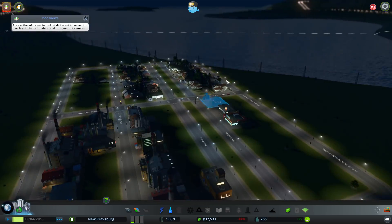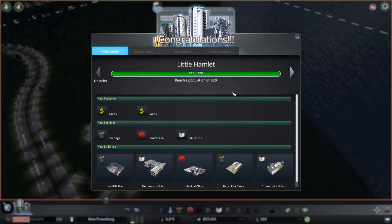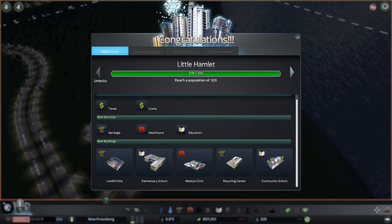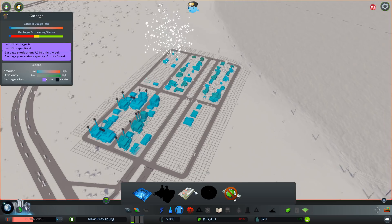Who doesn't like a beautiful ocean view like this — covered by power lines? And there we go, we are a little hamlet. Which means we now have access to taxes, loans, garbage, healthcare, education, landfills, schools, clinics, recycling, community schools, and so on. Let's take a quick look at some of that stuff — we do need to get some garbage collection going at some point.